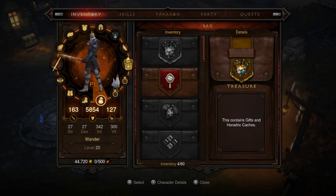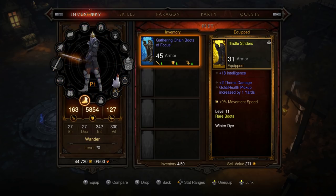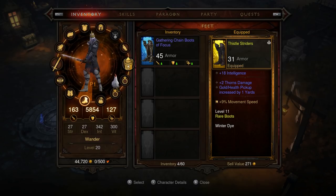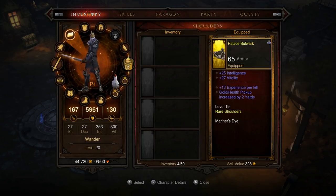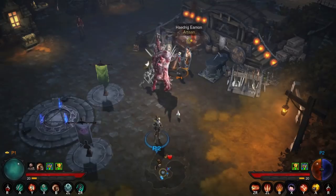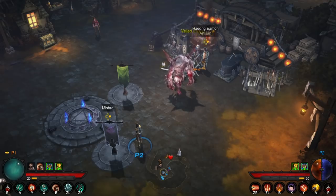That's 3 to 6 damage. These actually better? Yeah, probably. Because the other one was only giving me movement speed. But yeah, don't have to do too much management — just kind of, oh, I actually had stuff there.